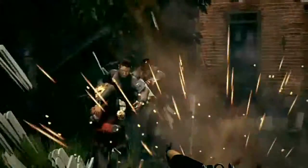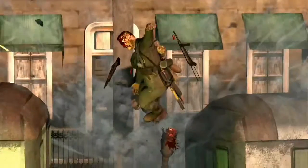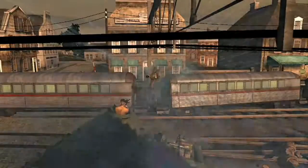Along with the destructible cover system, we have a gore system, which is pretty brutal actually. We have a really awesome gore system — you can tear out limbs and arms. Part of our push for authenticity was that we didn't want to pull any punches as far as the effects of these weapons. When a bullet hits a target, when a grenade goes off next to a target, we want to show what these things do.